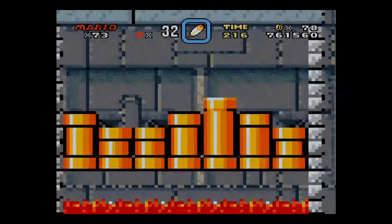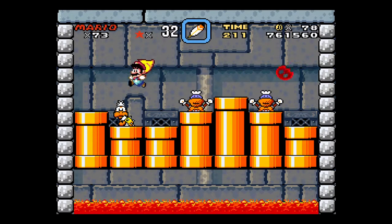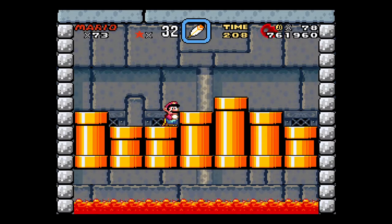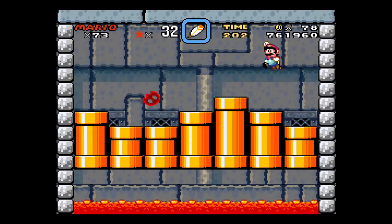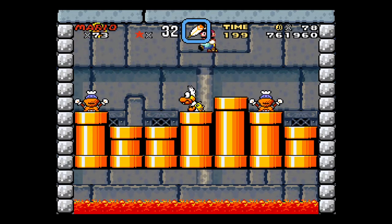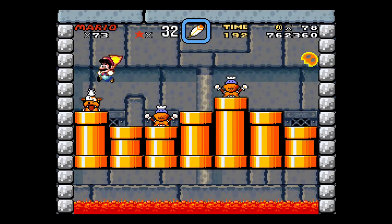Let's see, what is his gimmick? Okay, the pipes! So three will pop out, but two will be decoys, and you just have to stomp on the real one while avoiding the fireballs, which, as you can see, is not always easy.